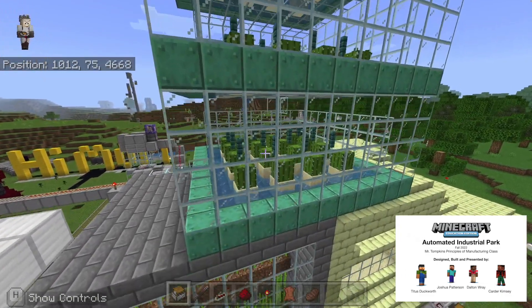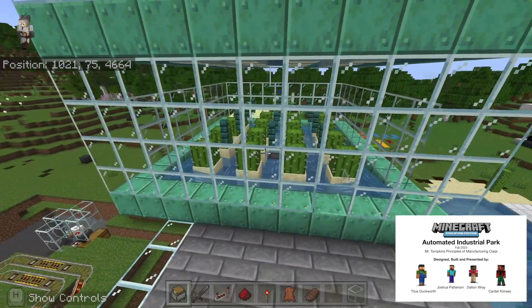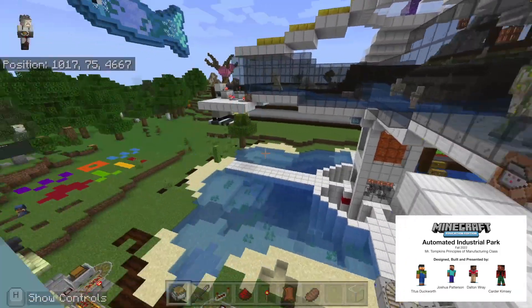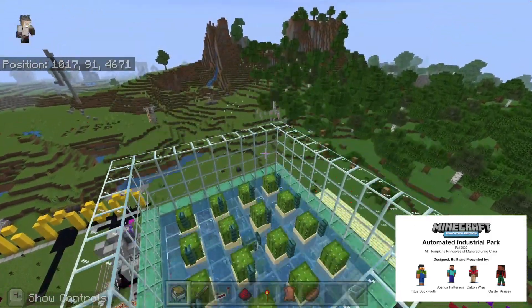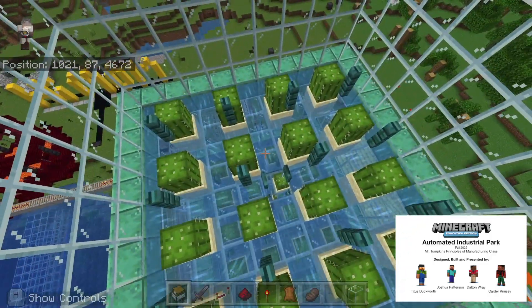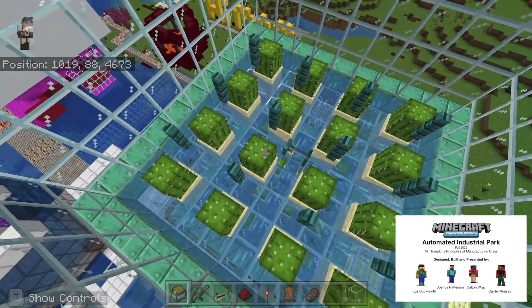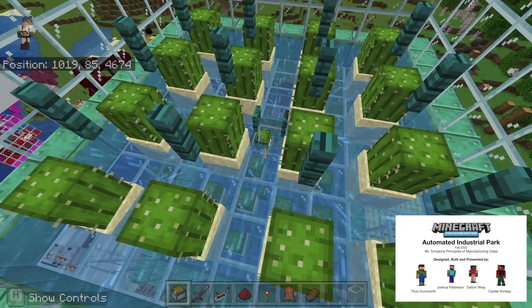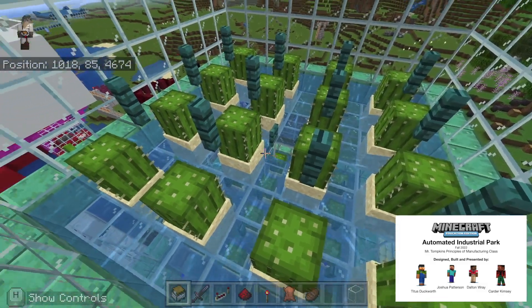The cactus is in four by four, so it can process more cactus to be collected. Once the cactus is planted, it doesn't need to be replanted — it just grows continually, and this water conveyor belt picks up the cactus after it has reached its optimal height to be broke by this fence post.